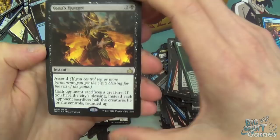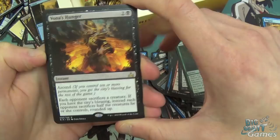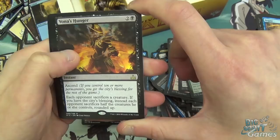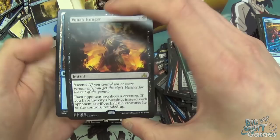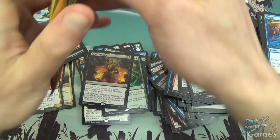Enter the Unknown, Imperial Ceratops, Arterial Flow, and Bontu's Last Reckoning — three mana instant with Ascend. Each opponent sacrifices a creature; if you have the City's Blessing, instead each opponent sacrifices half the creatures they control rounded up. This is definitely a Commander card — it's so good there. Obviously they choose what they sacrifice, but they still have to sacrifice stuff. For three mana in Commander, you're almost always going to have City's Blessing very early.